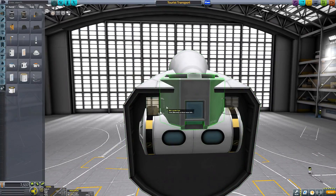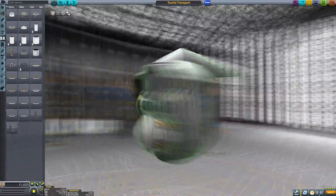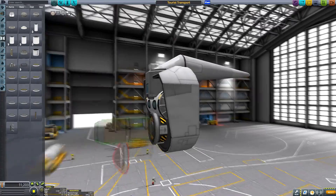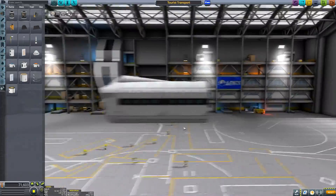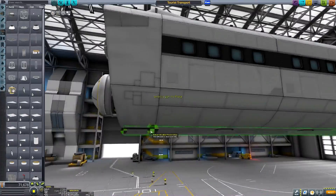We've built the airliner that will fly guests to the spaceport, we've built the SSTO that can send a high number of Kerbals and 38 tonnes of cargo to Minmus and back again, and now we need a means of transporting those Kerbals from the SSTO to the hotel and casino itself.